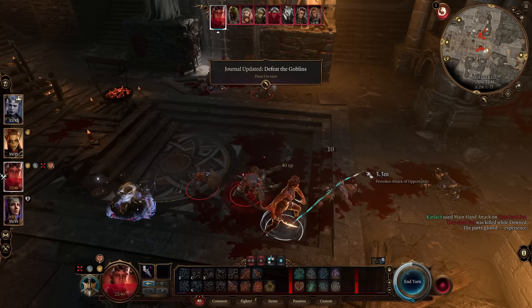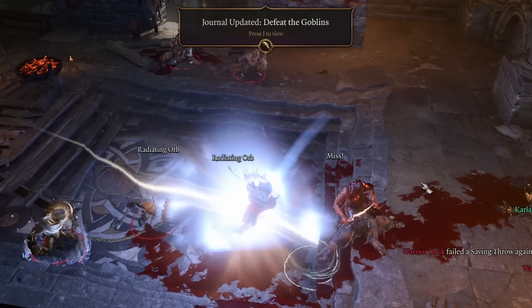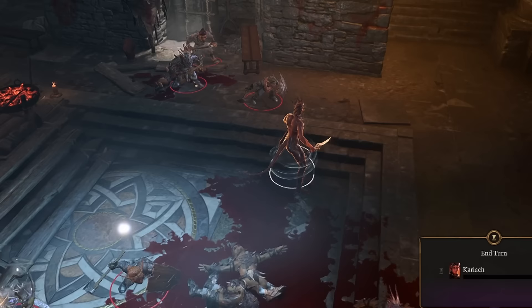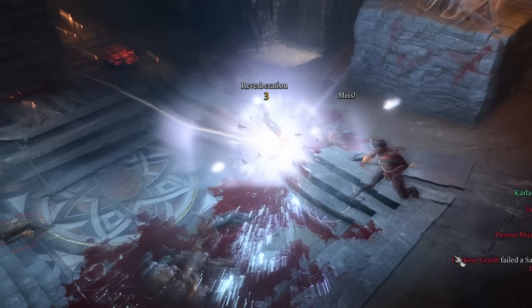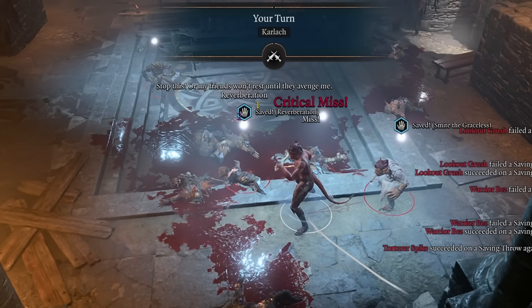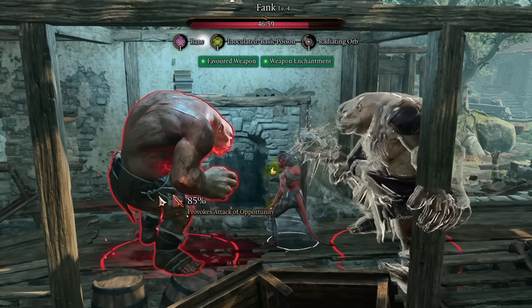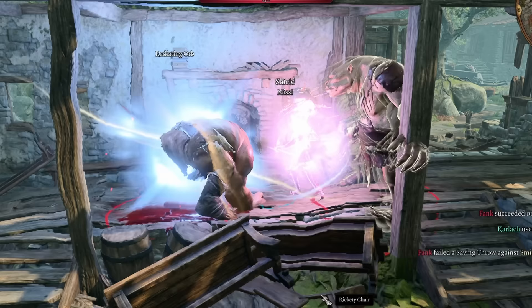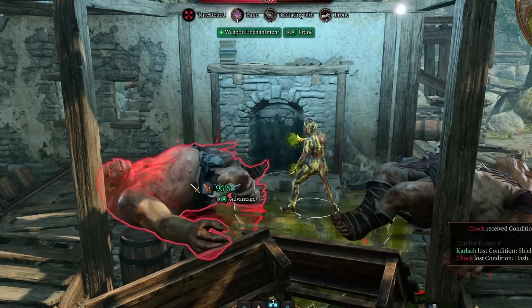The Baneful is also sold by a vendor in the Underdark. The next weapon is the Hunter's Dagger. On hit, the target must succeed a DC 13 constitution saving throw or become ruptured. Rupture causes the target to take 1d4 piercing damage when moving, and each time they move, the condition duration is reduced by one. Since reverberation lowers their chance to make constitution saving throws, this combo synergizes well. You want to trigger as many attacks on this character as possible by initiating attacks of opportunity — step away from the target so they have to move toward you, triggering rupture damage.